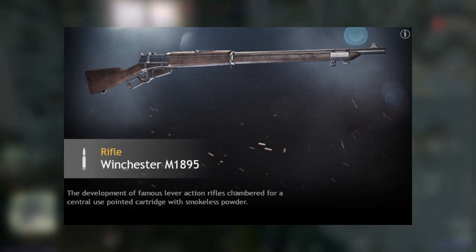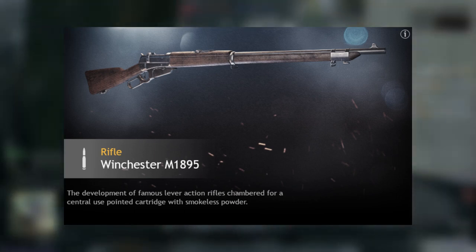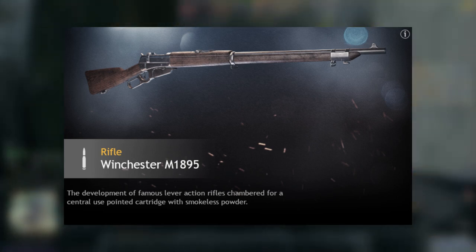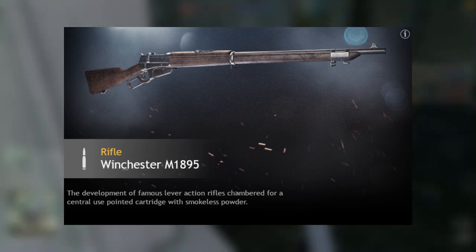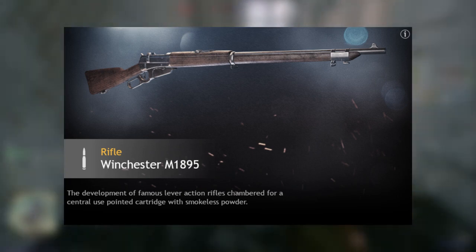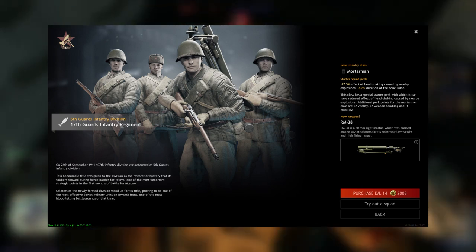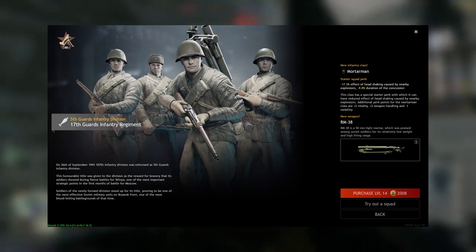If you have the spare Silver Order tickets, use them — the Winchester M1895 is a really good rifle with really fast reload and fast shooting. Level 14, the RM-38 mortar. Would I suggest you get it? No, it's not really useful.